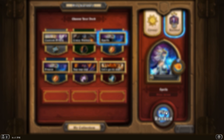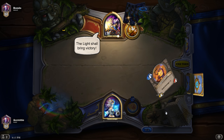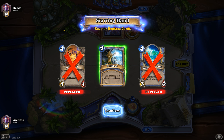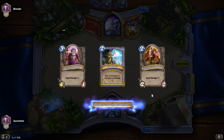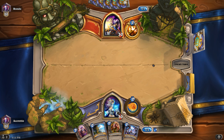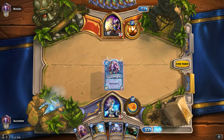Let's not forget to open at least one pack. Jaina versus Anduin — okay. Let's remove the Water Elemental and Ogre Magic but keep the Frostbolt. Oh, we have a Cobalt Geomancer, that's good. I'm playing against a golden hero, so I don't think I'm going to win this — he'll probably have much better cards and more experience.